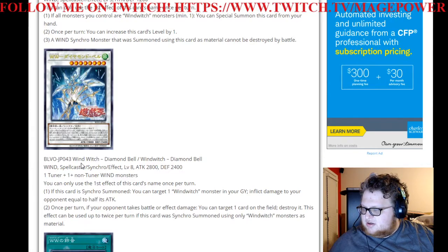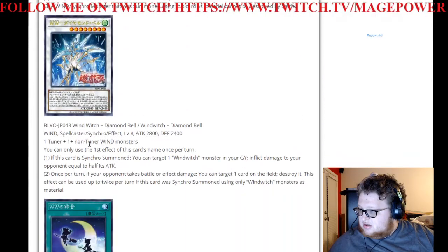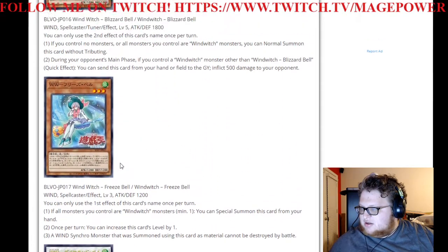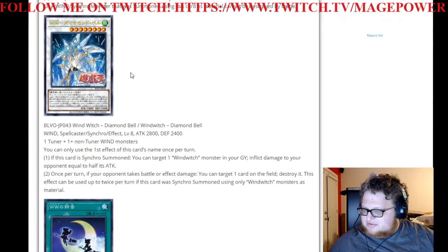Okay, Synchro, Level 8, Wind Witch Diamond Bell, 2800/2400, 1 plus 1, generic Wind. So I guess this is a Level 8 that they're trying to get you to summon with the Level 5 tuner. You can only use the first effect of this card's name once per turn. If this card is Synchro Summoned, you can target a Wind Witch monster in your graveyard and inflict damage to your opponent equal to half of its attack. Okay, with Ice Bell being 800, you can burn for 400. Burn damage, that's fine.